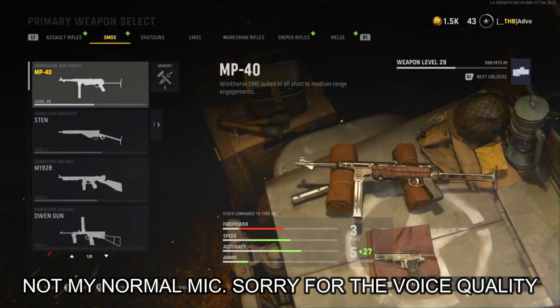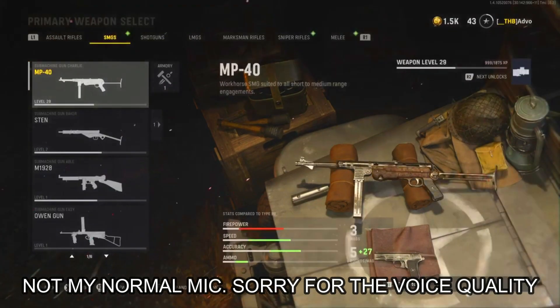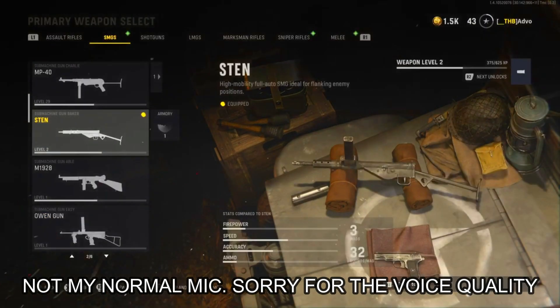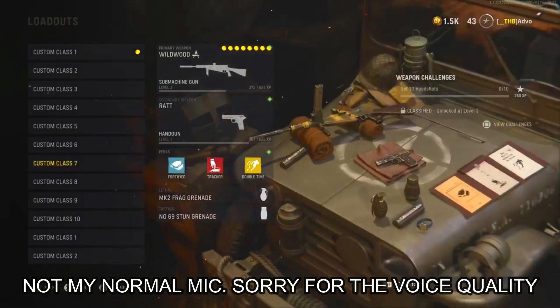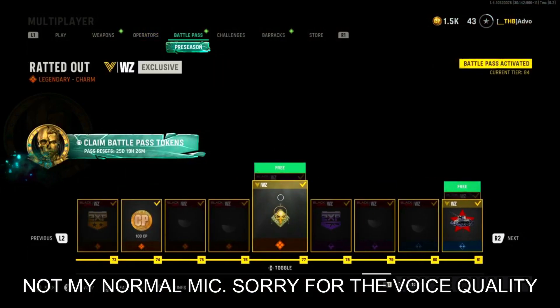Those are the only ones for my AR. I have a blueprint for my MP40 which is the Shredder — I'm currently using that one in zombies. I also have one for the Sten called the Wildwood. So if you've already gotten blueprints for your weapons through the battle pass, let's go ahead and switch over to the battle pass.